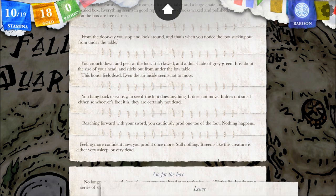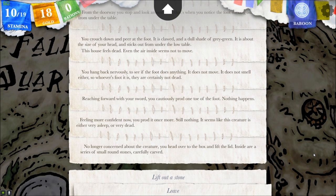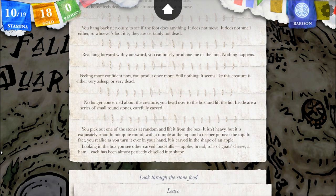No longer concerned about the creature, you head over to the box and lift the lid. Inside are a series of small round stones, carefully carved. You pick out one of the stones at random and lift it from the box. It isn't heavy, but it is exquisitely smooth, not quite round, with a dimple at the top and a deeper pit near the top. In fact, you realize as you turn it over in your hand, it is carved in the shape of an apple. Looking in the box, you see other carved foodstuffs — apples, bread, rolls of goat cheese, a ham. Each has been almost perfectly chiseled into shape.